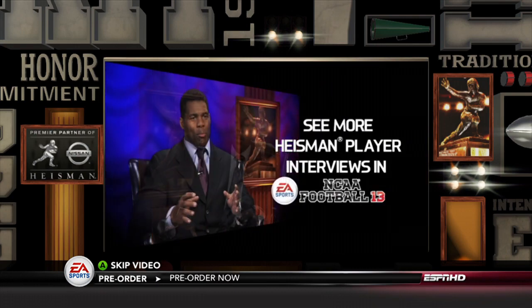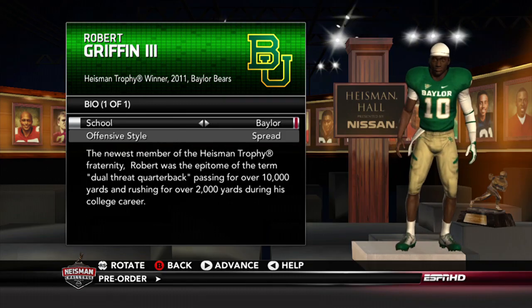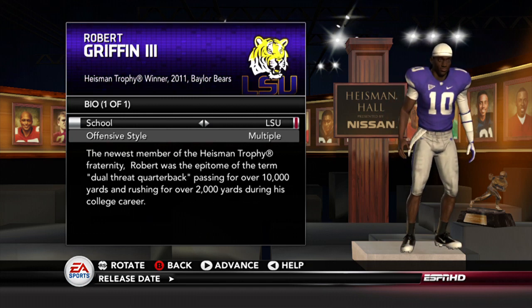There you get a little story of Robert and why he chose to go to Baylor. We've got those videos for all 16 of our athletes in the Heisman Challenge — four videos per guy telling you a bit of their history, why they went to school where they did, what it was like to play a rival, or what it was like to win the Heisman. Really great moments of these guys telling their own story. Here we've got Robert Griffin with his short dreads — he just looks just like him. You have the option of changing which school you want him to go to. We've got those six teams in the demo so you can put him on any of them.